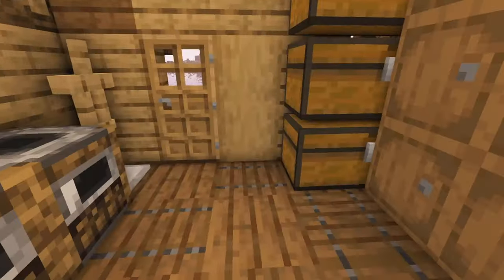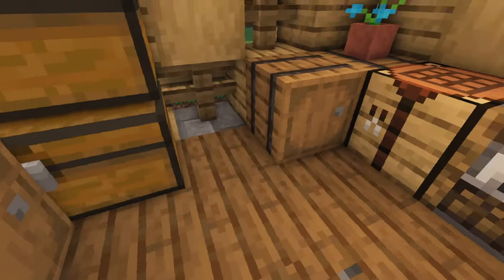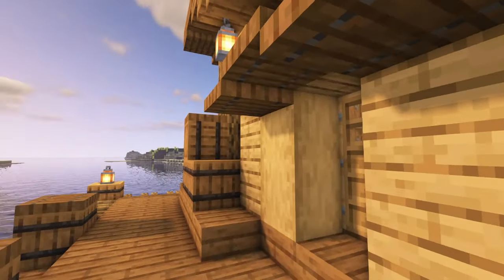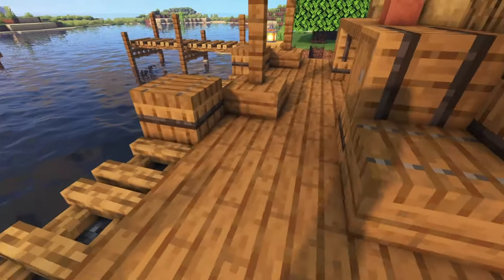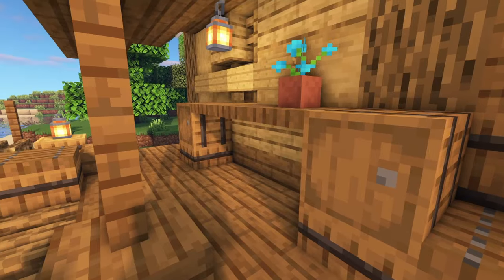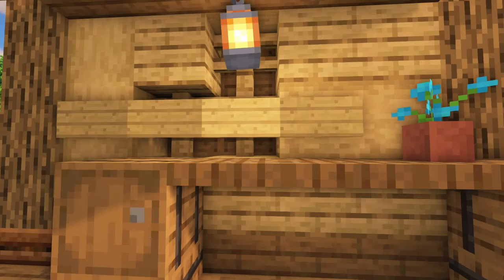Some extra barrels and a crafting bench — it's a quaint little place. Like I said, I didn't do a tutorial on this build, but it goes well with the fishing dock. Coming around this other part of the fishing dock, you've got some more exterior — a little table, some barrels, and a flower pot. You could put more stuff up here, like a chest or something, and more light sources.